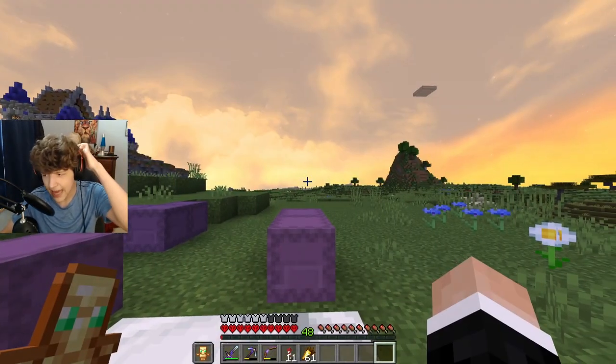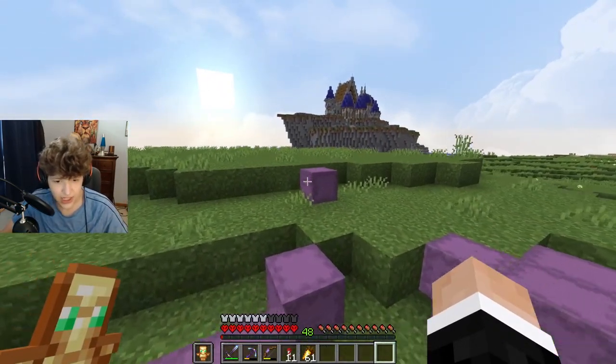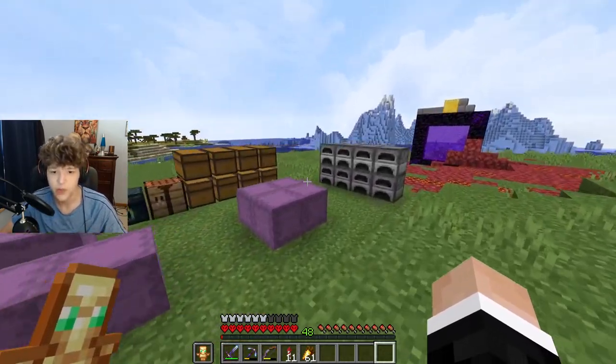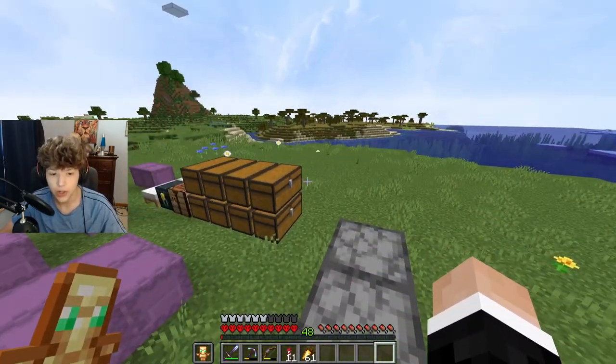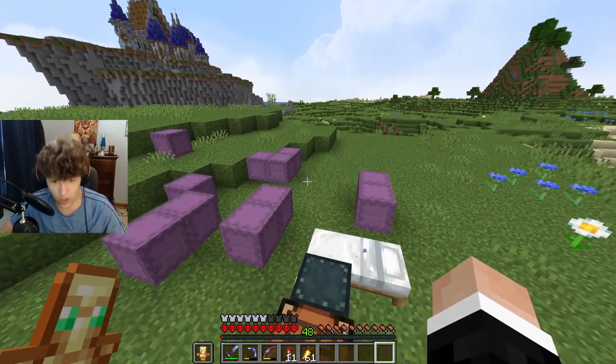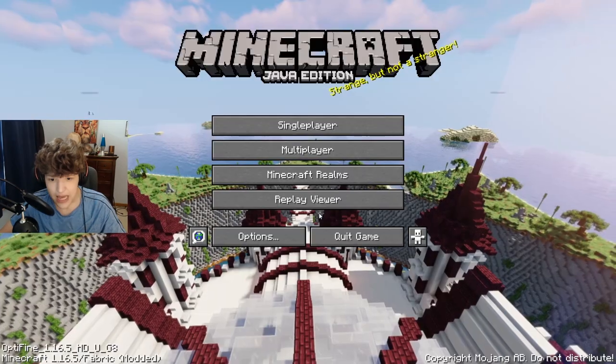I think the only thing they didn't add is the new caves and the new mountains. I believe the mobs and everything are in the game, as well as the underground biomes. So we're gonna check. I'm gonna go into version 1.17 and see what's up. If the things I want are in the game then we'll update, if not we'll stay on 1.16.5 until Optifine comes out because I kind of want some copper in this castle build.